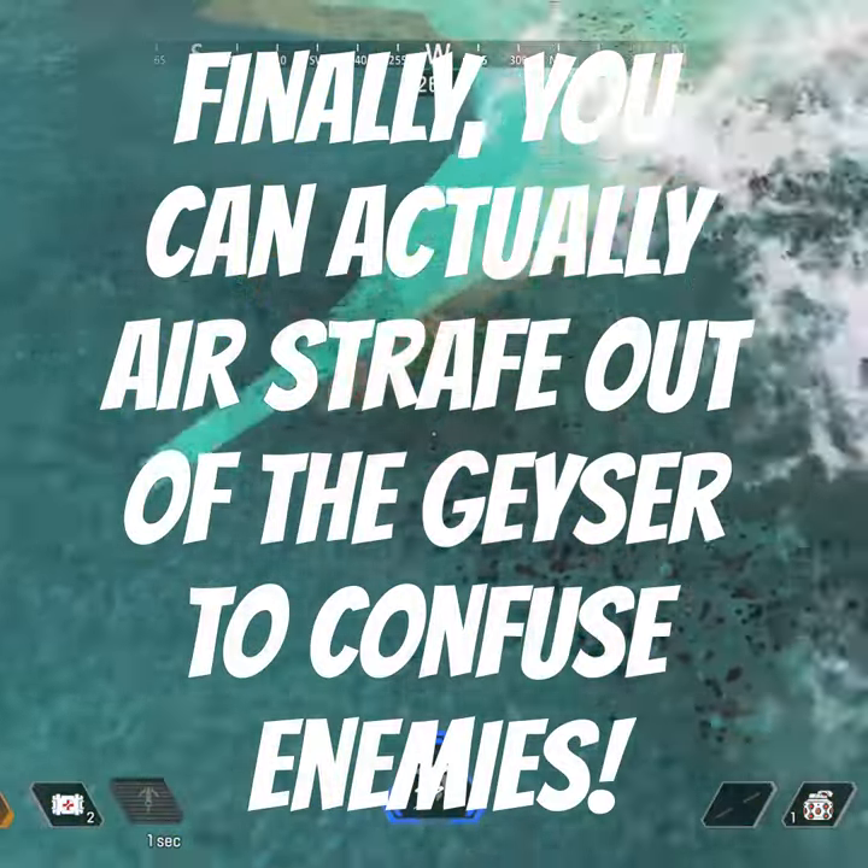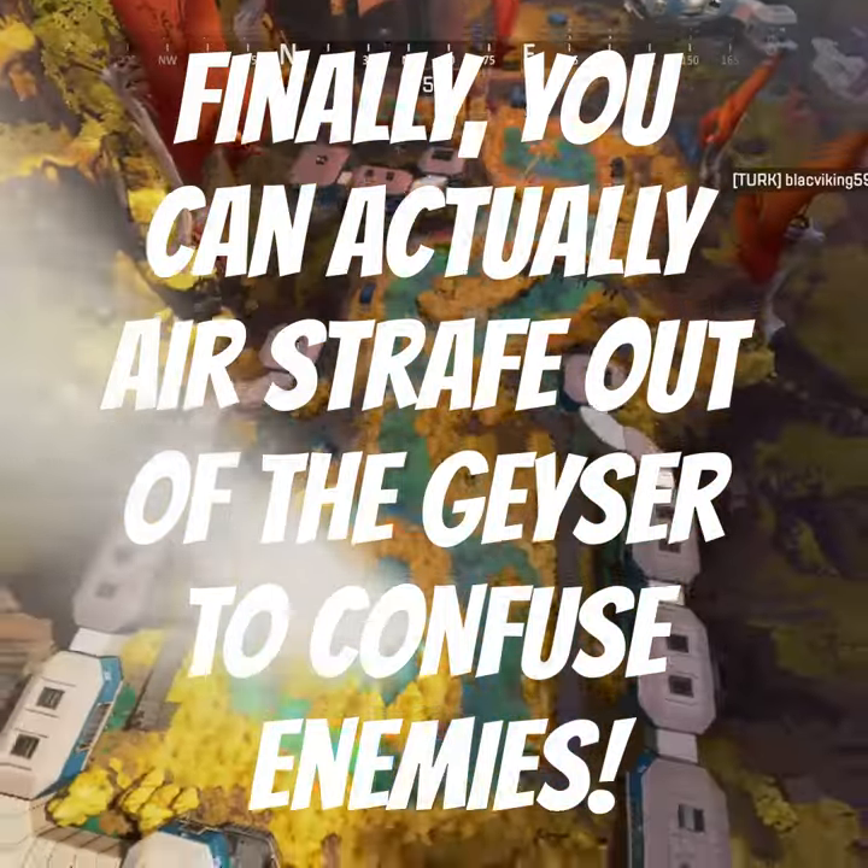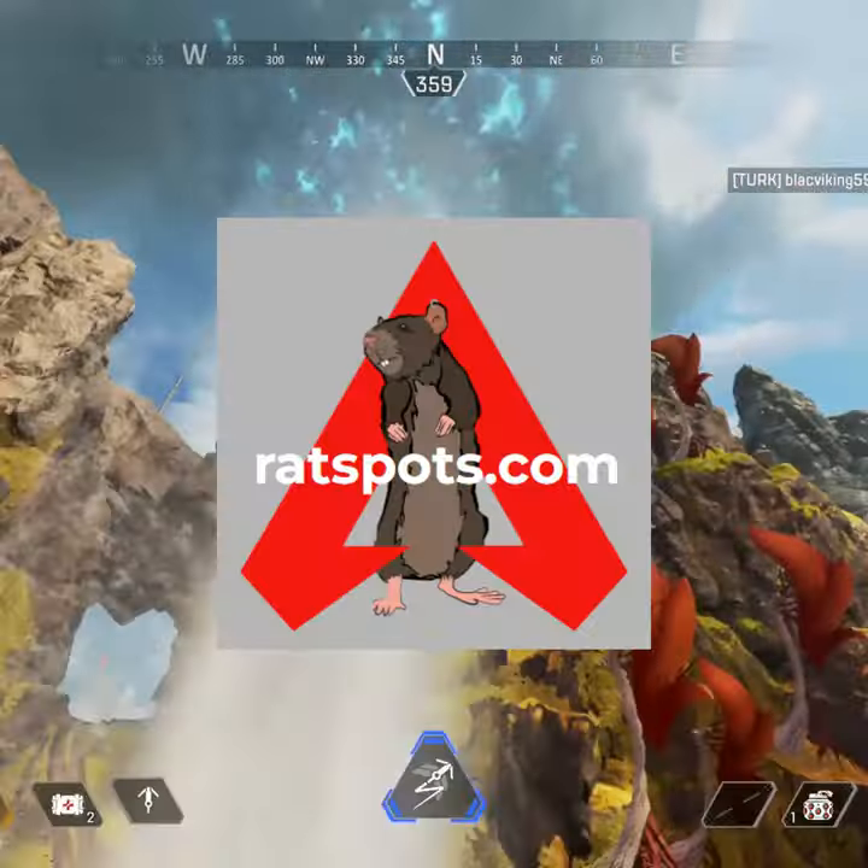Finally, you can actually air strafe out of the geyser to confuse enemies. Find more rat and combat spots on Ratspots.com.